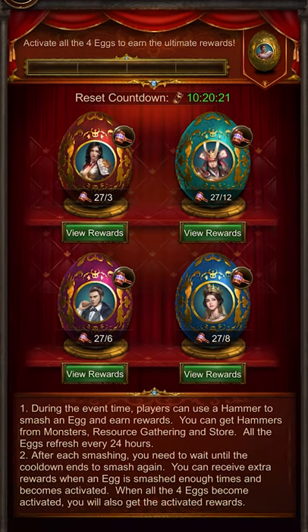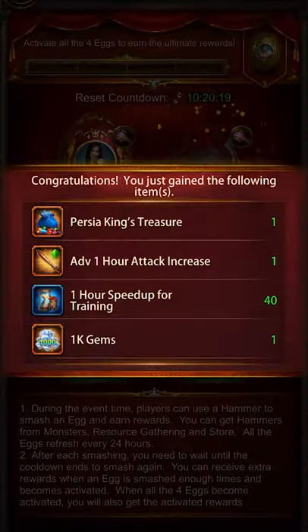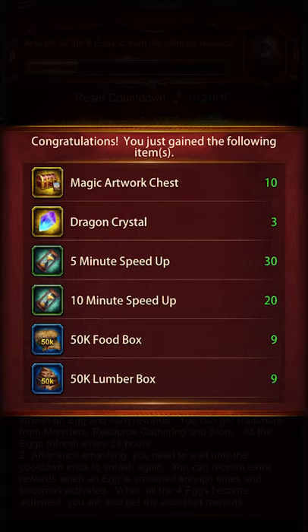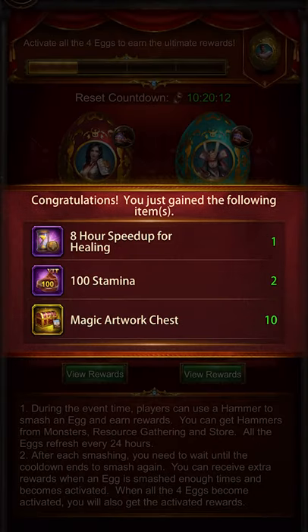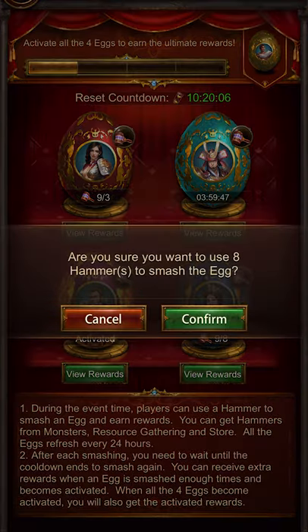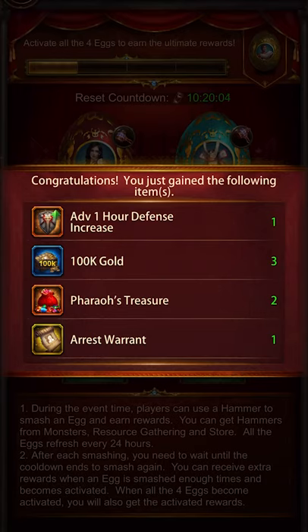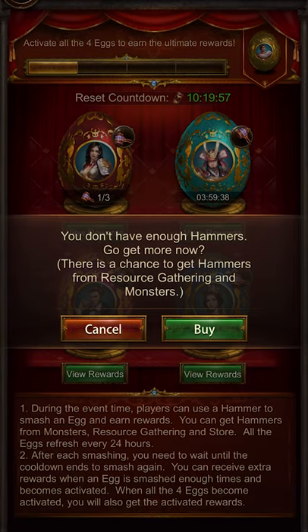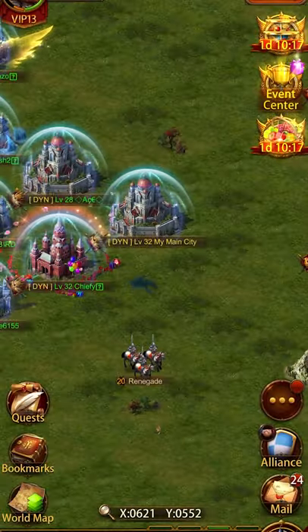What you want to do is start with the 12 egg, then go down to the 6 egg for the stamina. As you can see I fully cracked that, and then I go to the 8 egg. The reason I go 12 to 6 is because I prioritize stamina over gold. And now I don't have any hammers, so the most effective way to get hammers is to start attacking monsters.